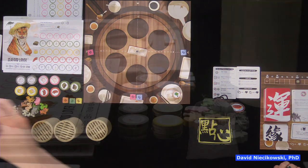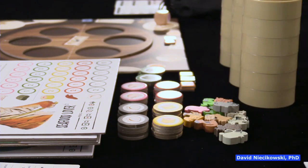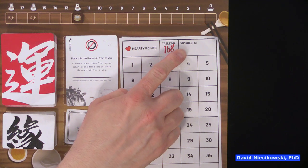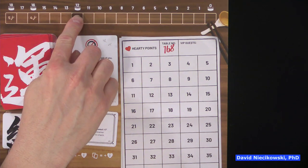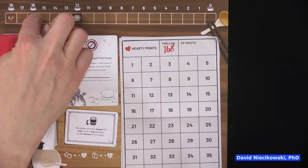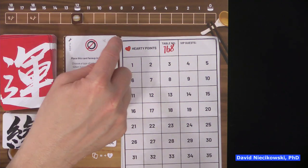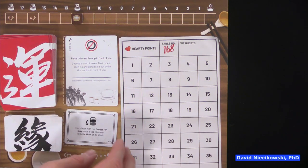These are the steamers. You'll notice they are stacked with the ridge up because you're going to stack them. The scoreboard is over here and we haven't picked our animals — our VIP guests — yet. When playing with two or three players, the game can end when you have bought 12 steamers. With four players it's 16 steamers, and with five players it's 18 steamers.